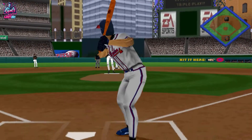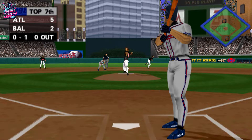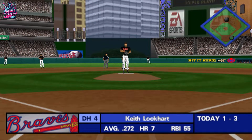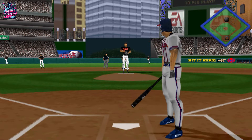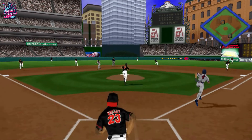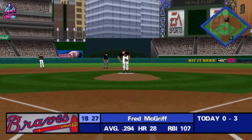He's 2 for 2. He puts down the bunt. Throw to first — he got him. One out, one on. A bunt attempt by Lockhart. Throw to first — he's out of there. Two outs and one on. The score so far is 5-2.